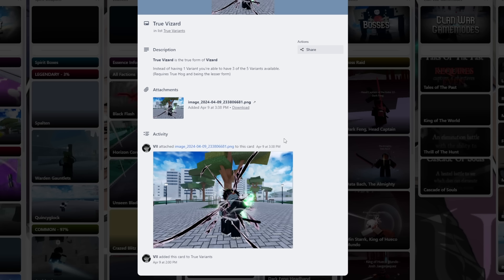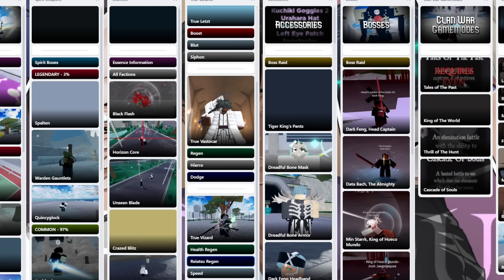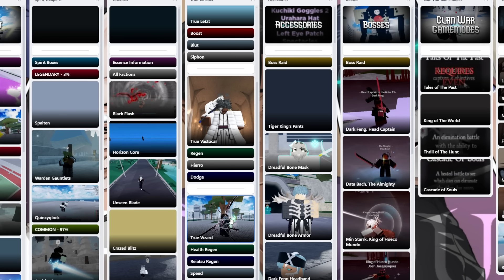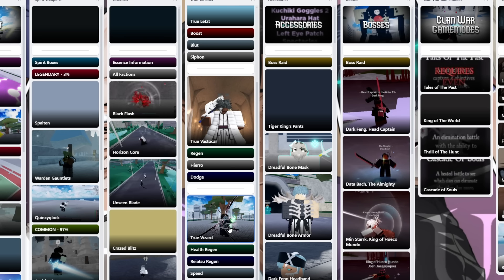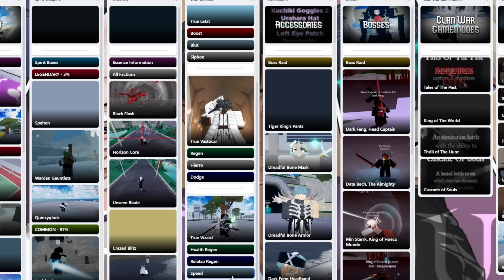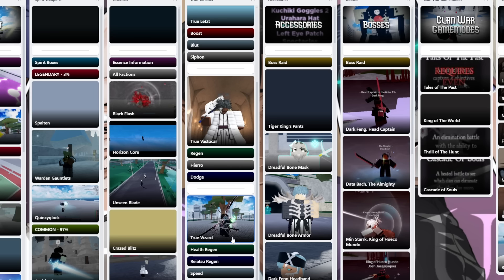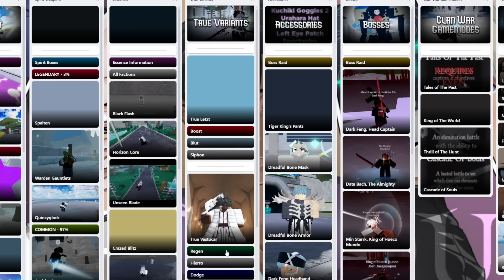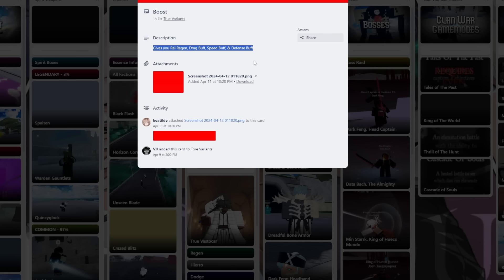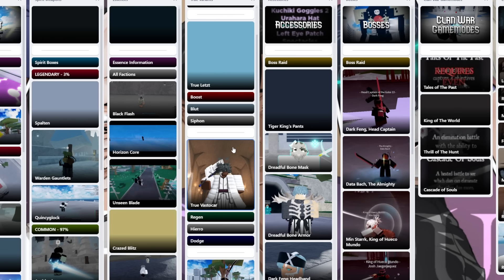Before deciding which one is truly on top, let's figure out which variant is best for each true mode. For true Vastakor, it's Hierro — hands down. A lot of elite players will agree with that even with the little nerf, because Regen also took some nerfs. For true Visored you can't really pin just one since you get three, but we'd probably go with health regen, Ryatsu regen, and damage — or defense would actually be pretty OP too, having HP regen and defense together. And for true Letz, hands down Boost is the best: Ryatsu regen, damage buff, speed buff, and defense buff.